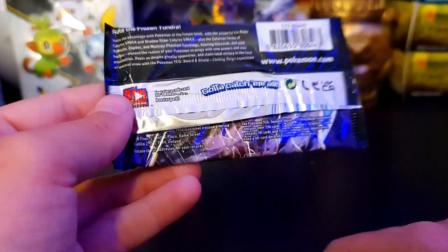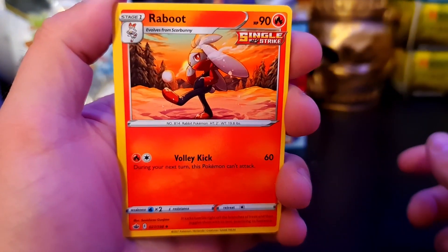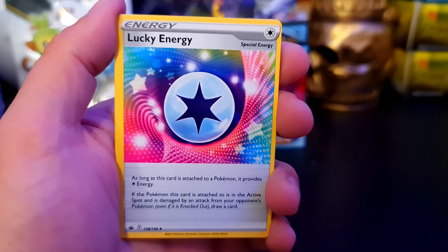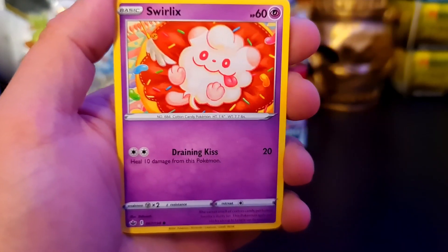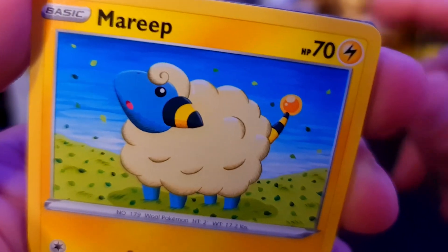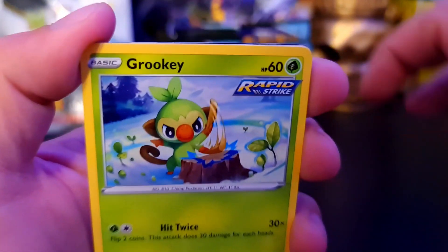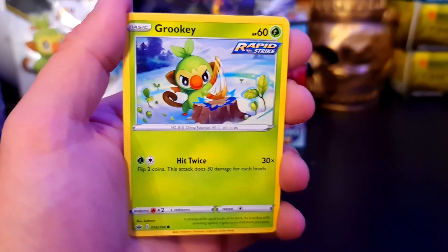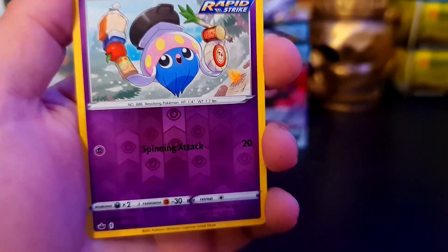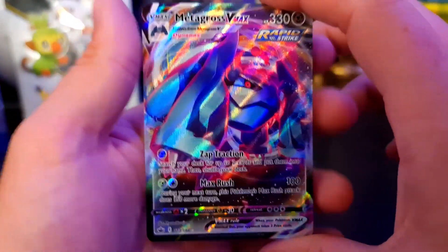Holy crap. Code card - gross, dammit. A Raboot for our Scorbunny evolution - hopefully we get a Scorbunny to match. We have the Porygon 2, Lucky Energy, another Swirlix, a Rockruff, Mareep - just looking up trying to catch some of those flying grass or leaf in its mouth, very cute. We have the Grookey - obviously the best starter for the set. We have Porygon to go with the Porygon 2. We have Inkay for our Reverse Holo - cute Pokemon, look at all that food, yum yum.